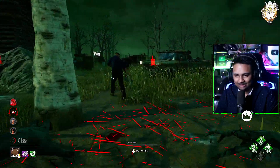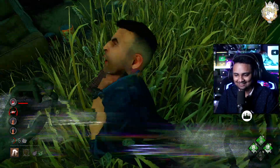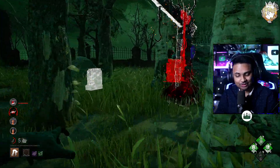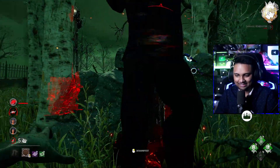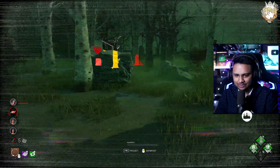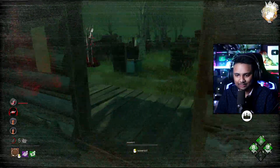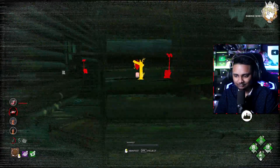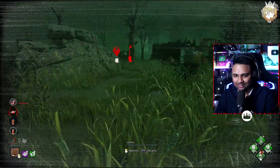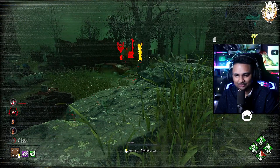I'm assuming David has Dead Hard — we'll have to see. He makes it to the pallet but we get lucky with the hit. We put him on the hook. So far the power feels really smooth and really nice. Obviously we're not playing against the best survivors, so we can't fully gauge it yet, but it's feeling pretty good. That TV is right next to two of them, which is really nice. I'm just going to wait around and kick this generator. She never touches anything — she just floats, which is kind of cool.